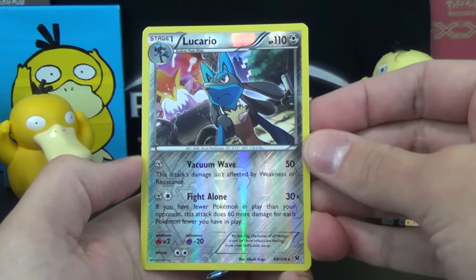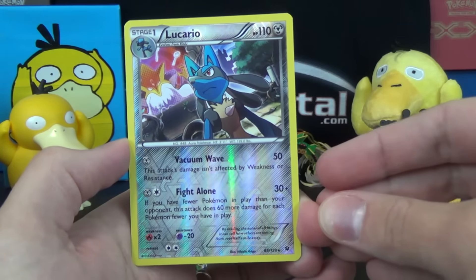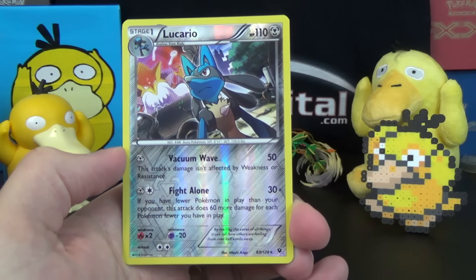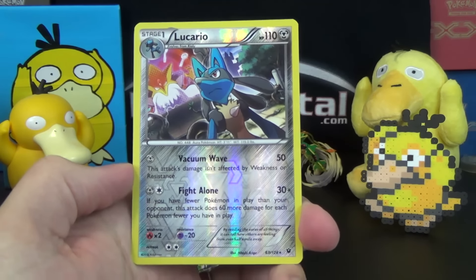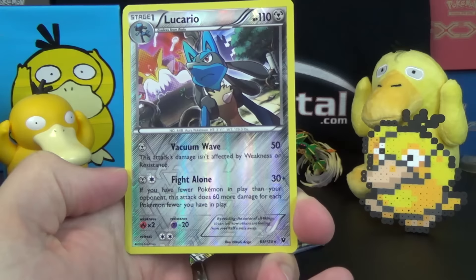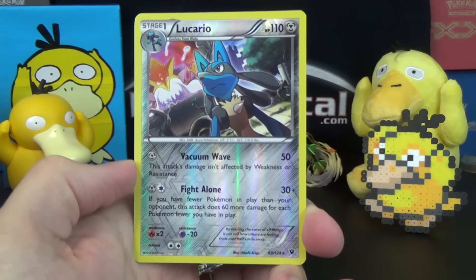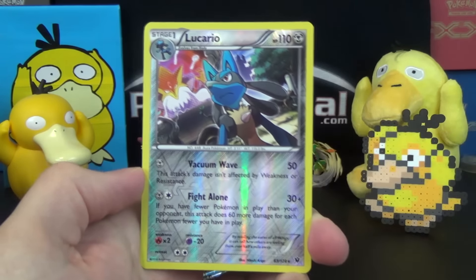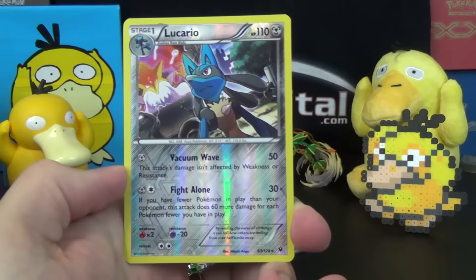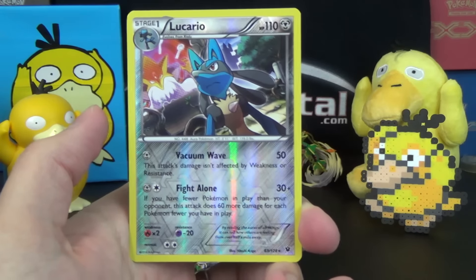Our reverse holo is the popular Steel — or Metal — Lucario. I did not see this card in person yet; it's my first time. It's got Mega Alakazam in the background, which is kind of cool. It's a rare with 110 HP. First attack for 50 and one Metal energy: Vacuum Wave — this attack's damage isn't affected by weakness or resistance, kind of like Swift. The main attack, Fight Alone, for one Metal and one colorless does 30 plus 60 more damage for each Pokémon fewer you have in play than your opponent.